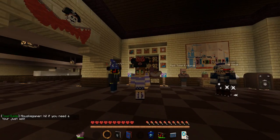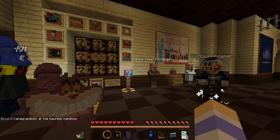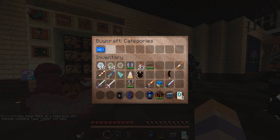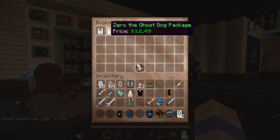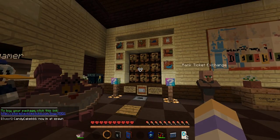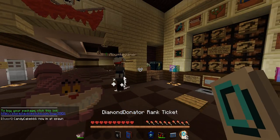We're going to show you guys how to get toys today. Basically, what you need to do first is you need to get a rank. You can either get a rank by doing slash buy — you do slash buy and then you click on this. Then you can click on hat storage, blah blah blah, click on that, and it basically sends you there and you can buy it. So once you buy it, you get these diamond donator rank tickets.